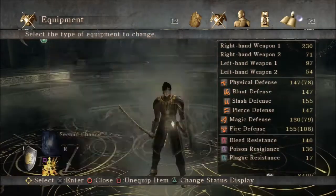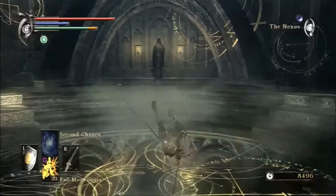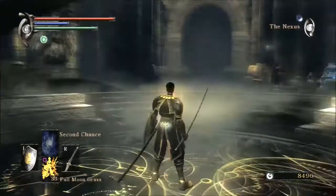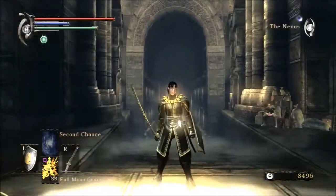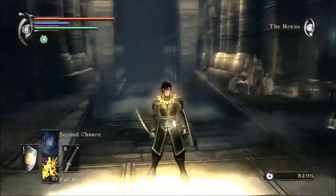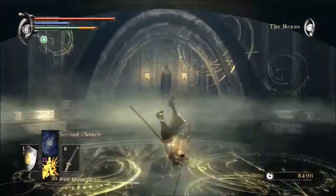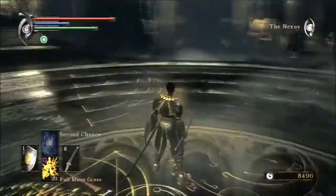Put on the rogue clothes because they look pretty badass. Let's see how it looks - there are rogue gloves, but let me see what the brushwood gauntlets look like. They look pretty cool actually, and I can roll faster with the brushwood gauntlets. With the brushwood leggings though - yeah, that's definitely too much weight. With the ring of great strength... probably not.